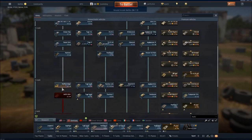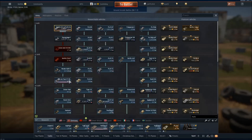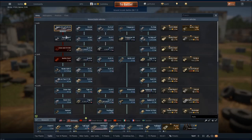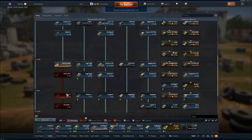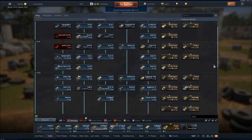A really good example of this is with German ground. As you can see here, the left German tank destroyer tree is just really pockmarked with things I've researched and haven't researched. If you started this today you'd have to research it from the bottom. Don't feel the need to research everything unless you're trying to fill it out or you really, really want those vehicles.